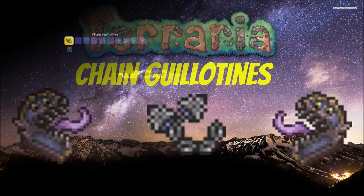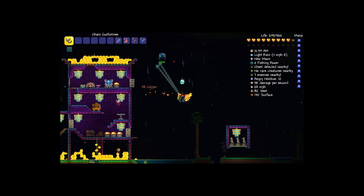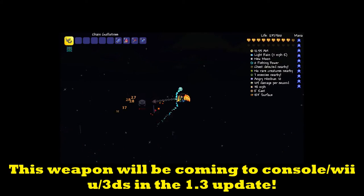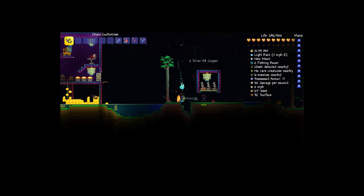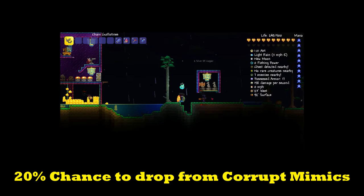Hey guys, DomesticMountCraft here, and today we're looking at the Chain Guillotine. This is a weapon in hard mode for area 1.3, and it's dropped by one of the brand new mobs called the Corrupted Mimic.